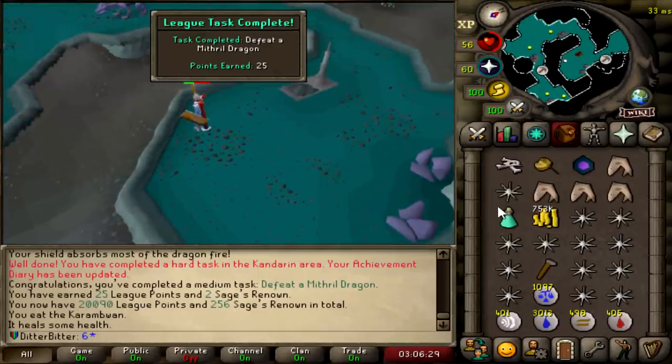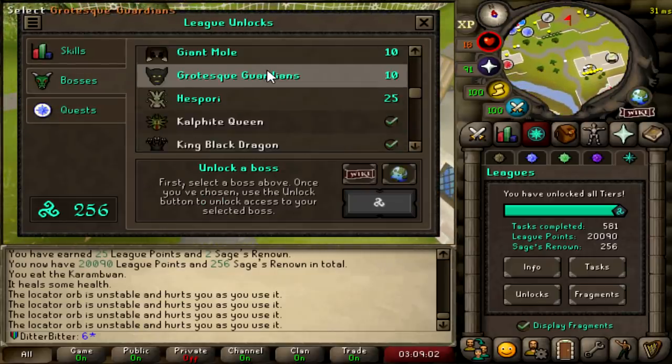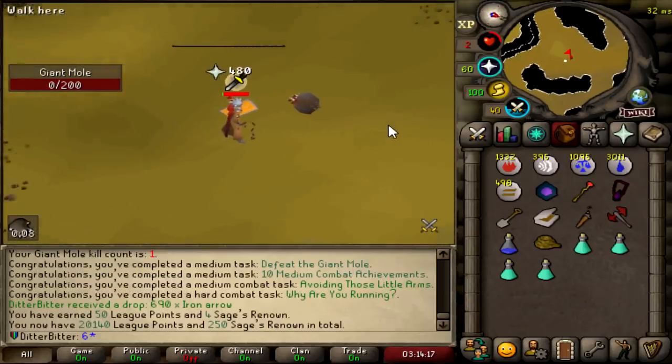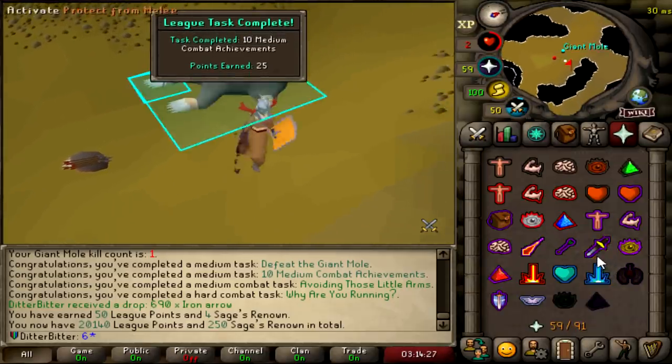We'll take the Dragon Bones. We're now at 2,090. Have I unlocked the Giant Mole yet? They're giving us a bunch of points back anyway tomorrow, so I don't really care — let's unlock it. It costs 10 points. And that is Giant Mole completed, which is actually a 50 point task. Oh, and I got 10 Medium Combat achievements done too. So I'm on 2,140 now.